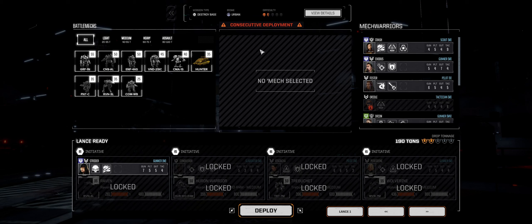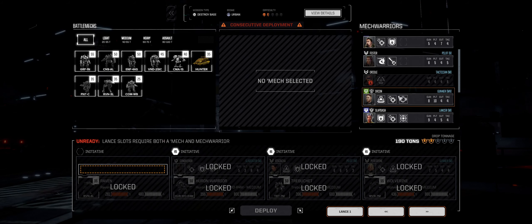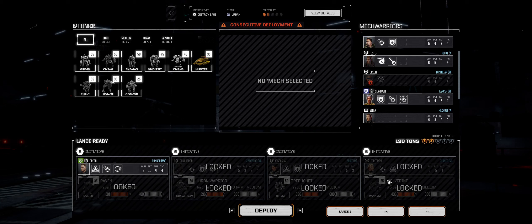Now we're ready to go. It was a consecutive deployment, which is kind of interesting that that didn't go. So we're locked in with the Raven. We're going to put you in. We get three people here. We got the Raven, a Huron Warrior, a Treblage, and a Wolverine. We're going to deploy. I'm not quite for sure why it didn't do the consecutive deployment, but it gave us a short little break, I guess.